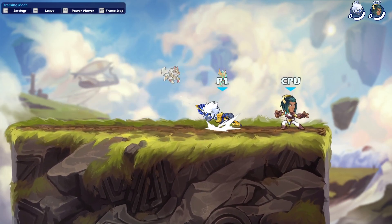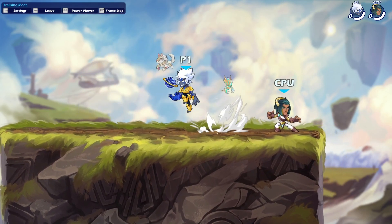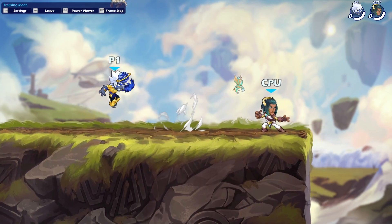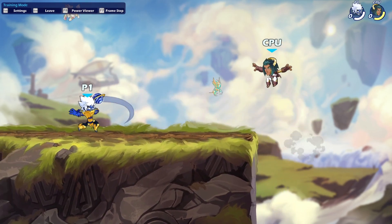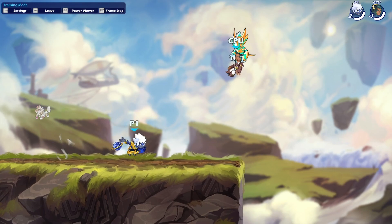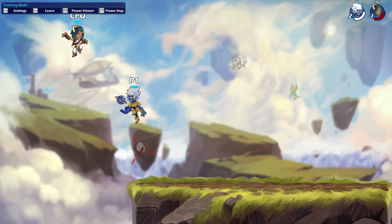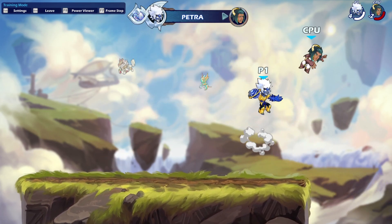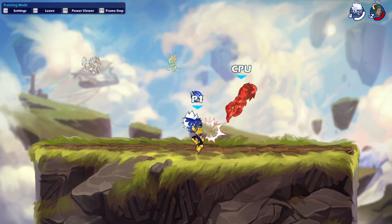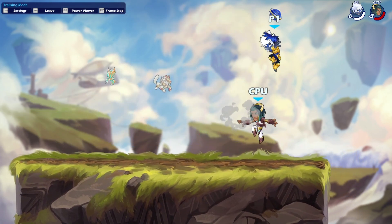A lot of orb players know that orb has really high priority, so fast-fall Sair is a really good way of actually winning priority. This move is really unpunishable — look at this, it feels so nice. Learn to fast-fall Sair and trust me, it will do you wonders. You can follow up a Sair into anything you like. Another thing some of you orb players didn't realise is orb Nair hits grounded, and you can juggle them in the air like this. If you hit it right, you can just keep spamming it. Orb is just a really fun weapon — I actually love orb.